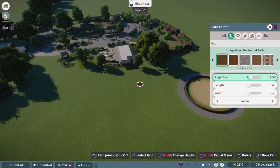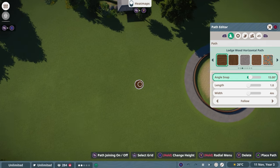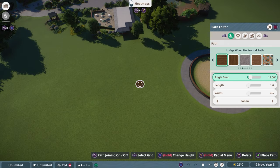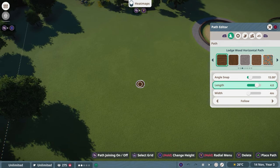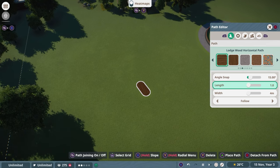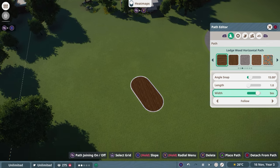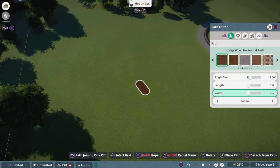Going down to Angle Snap — this is obviously the function you can use to build with either Angle Snap on or off, the same as in every other menu. You can switch between the lengths and every piece you build becomes longer or shorter. If you increase the width, your path becomes wider — you can go all the way from 4 to 10 meters.